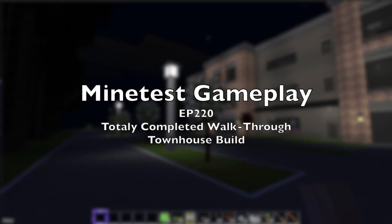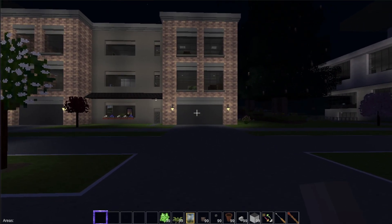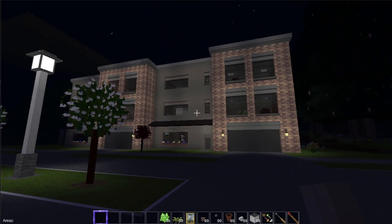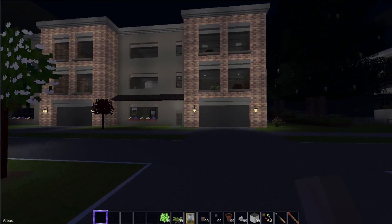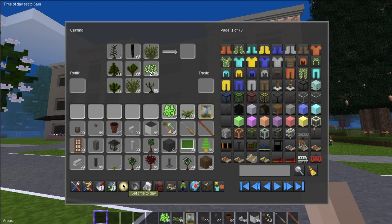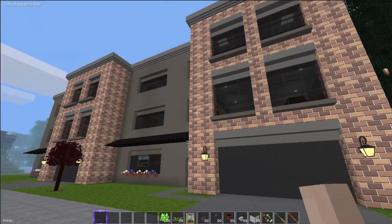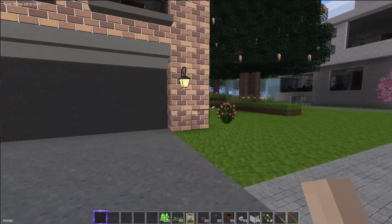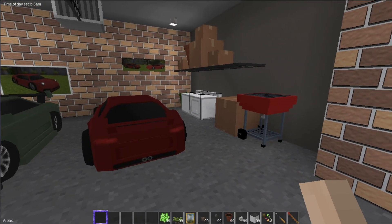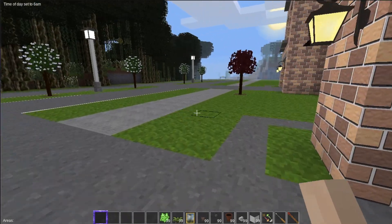Welcome back to another exciting episode of Mind Test Gameplay of sorts. The townhouse is finally completed — interior, exterior, everything. Let's take a real quick look at it before moving on to other cool projects. The garage is finally finished with supercars, laundry facilities, and storage. It's done.